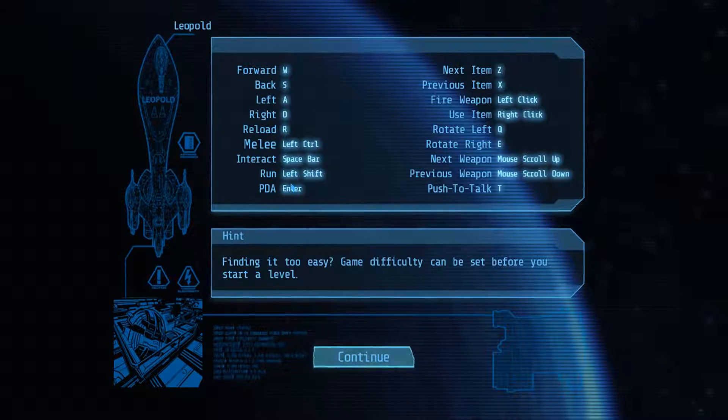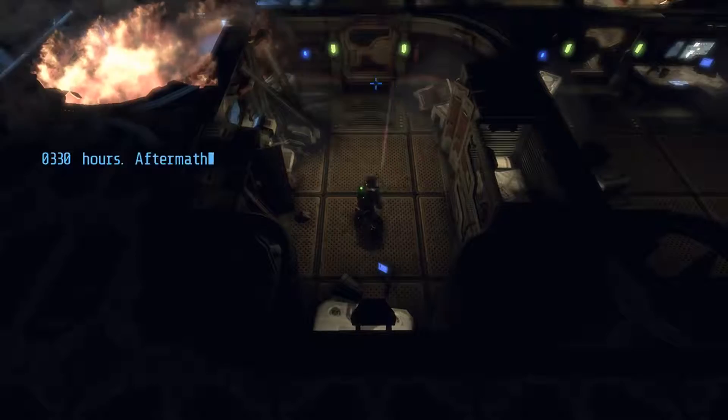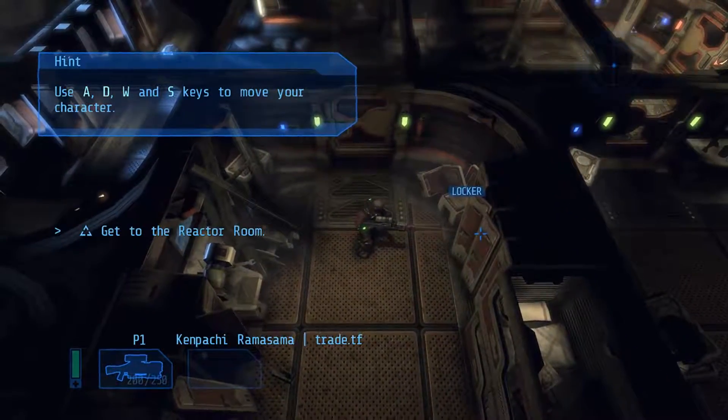Okay, so we got the controls here. Melee is left control — I hate control for melee or sprint or crouching, it should be shift. Whatever, I digress. ZX is for previous and fire weapon. Rotate left — that's weird. Oh, it's one of these games. I always liked games like these, it's really nice. I could always use more of these.